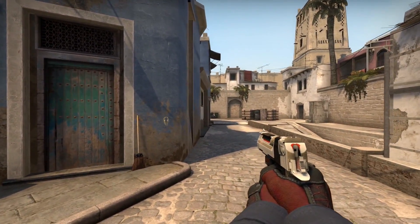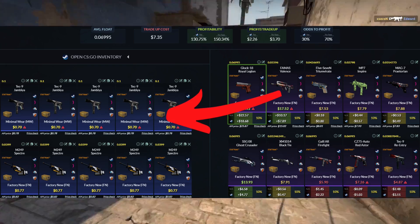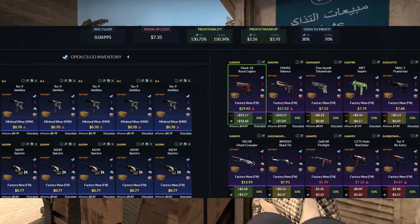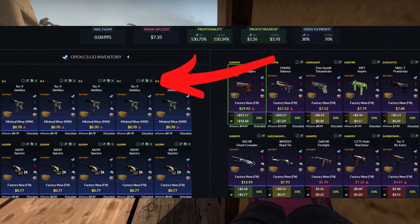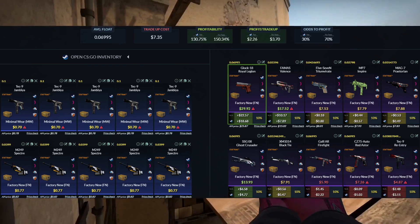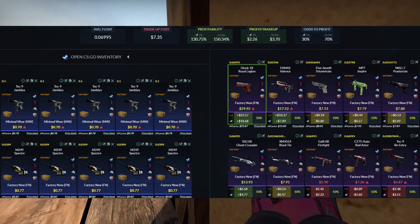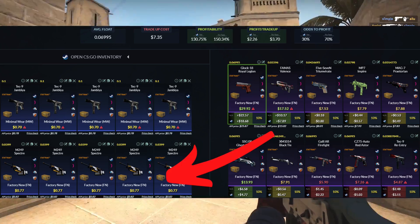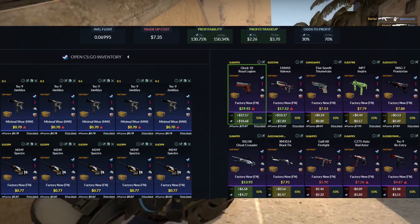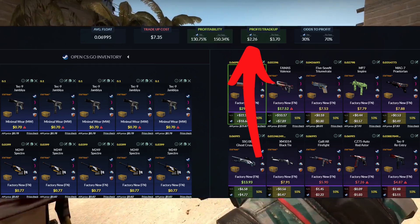The third trade-up is where we start to get quite profitable. We're heading over to the Wildfire Collection. First, StatTrack is very important to get down. The second thing is a 0.1 float for those five Wildfire Collection skins, with a $0.70 buy order — feasible at the current time, and you can go up in price since we have a lot of room to work with. The remaining five skins filling the trade-up come from the Chroma 3 Collection, factory new at $0.77 with 0.04 on the float. If you need a little wiggle room, we've definitely got it.